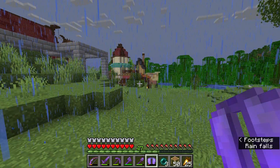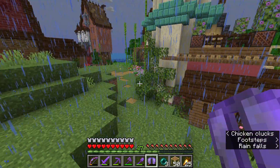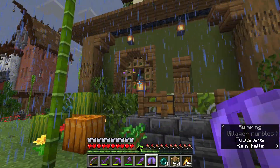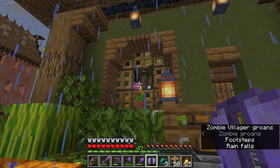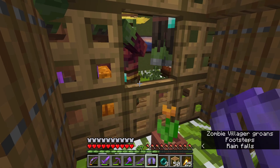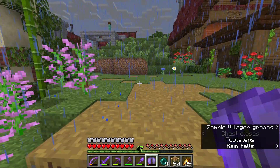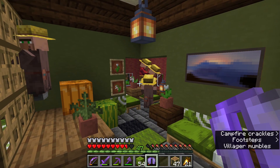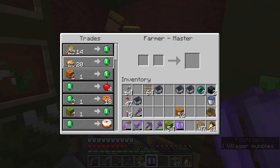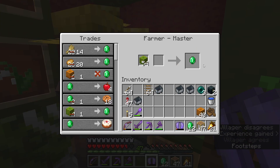Lately my go-to method of XP farming for mending and things like that has been my farmer villagers, but we have a problem — this is not baby-zombie-proof. So we're going to have to add a trap door here. Actually I need to go get one and cure up the farmers. All fixed! I'm not too mad about having to cure them again because now their trades are even lower, though the ones I really care about are the pumpkin and melons.